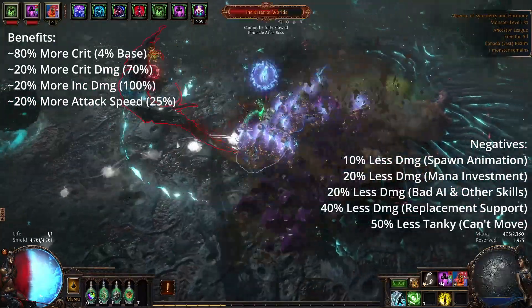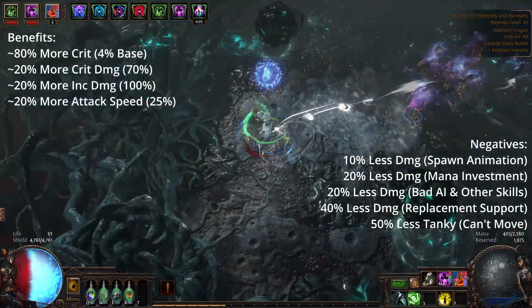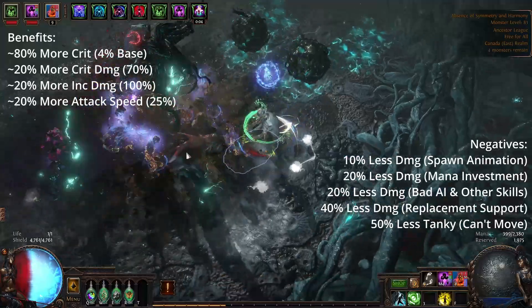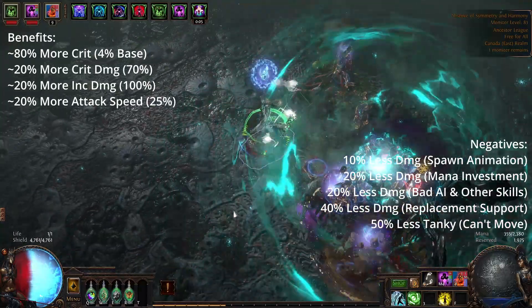Overall, this support is giving my character — I would estimate — 1.3 to 1.4 times damage, and since this support is not in POB yet, I don't have exact numbers, but it's a rough estimate. So once again, on the surface, this support seems really, really, really insane.